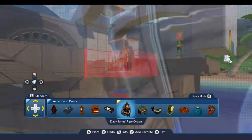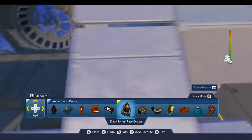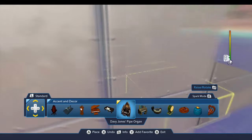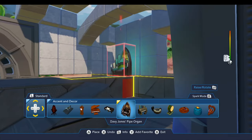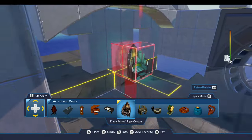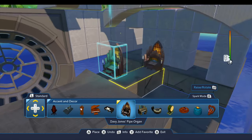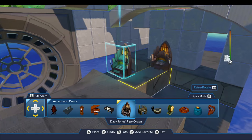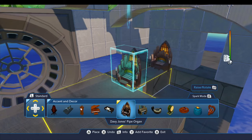First thing we're going to do is put the organ in place. I moved those walls back, so we need to make sure this will sit out here. This is the closest thing we have to Nemo's organ. It's not quite the same, but I'd like to think that Davy Jones, once he took over the Nautilus, would probably change the organ to be more to his liking. That's why we're going to go with that.